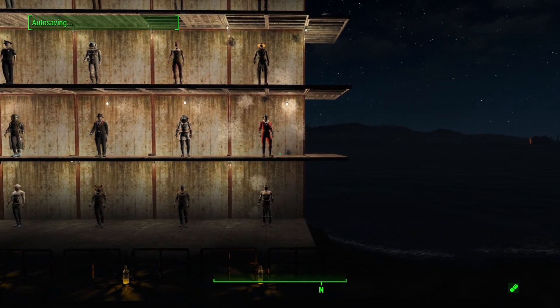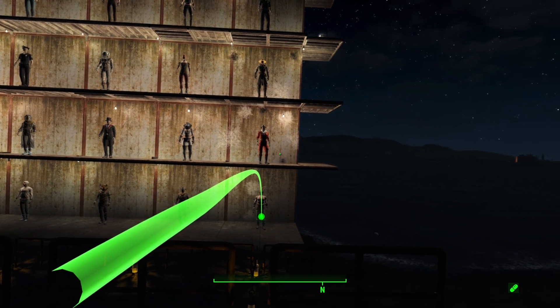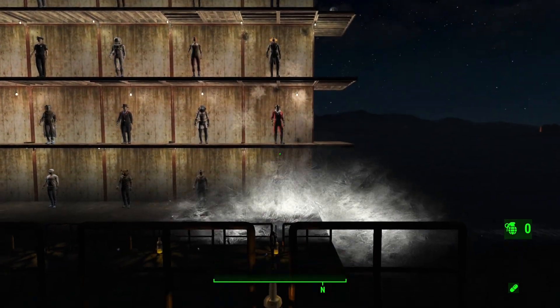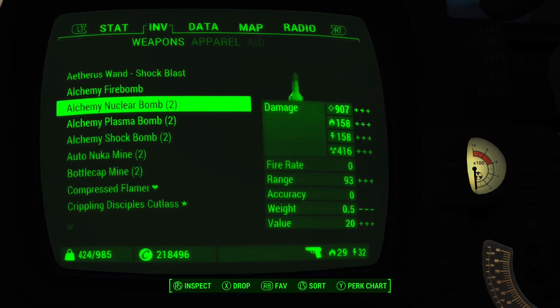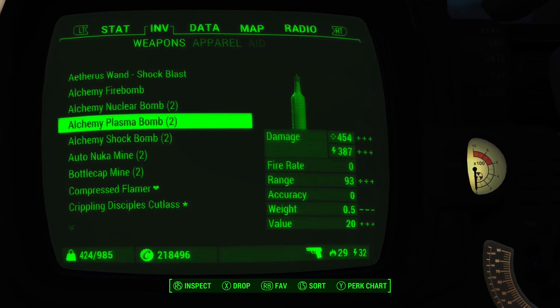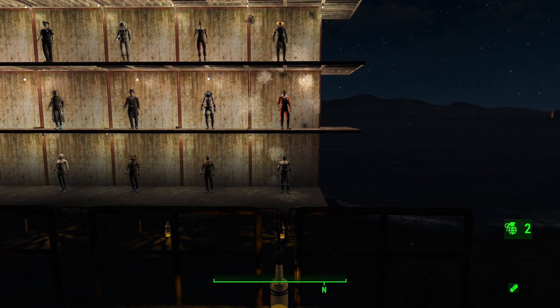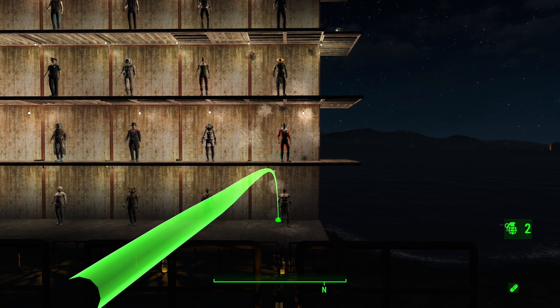Next we'll throw the Freeze Bomb. It looks kind of like a Cryo Grenade and has a number of effects. Now we'll throw the Shock Bomb, which does shock damage, not energy damage, but shock damage.